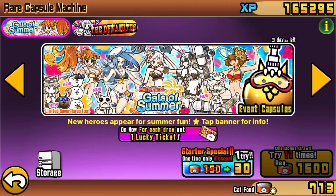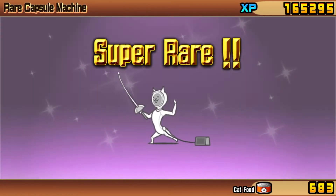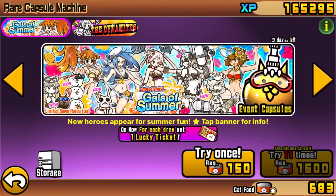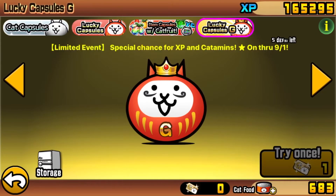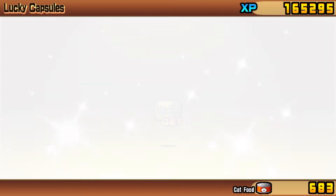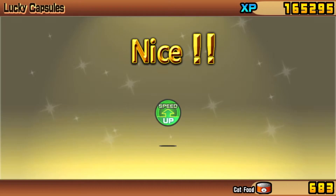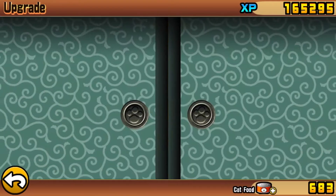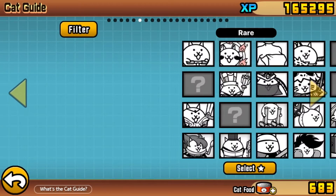We do have a starter special for only 30 cat food, so we might as well use that as well. It looks like we're gonna get - oh, that's new - Fencer Cat! Interesting. We got a new cat here, and then we also got some lucky tickets from all that, so we have three now. Let's go ahead and use all three. We got a treasure get - always helpful - a treasure radar, a speed up (though I speed up the battles in my videos anyway), and a little cat. At least we got one little cat. We also got five cat food for getting that Fencer Cat.